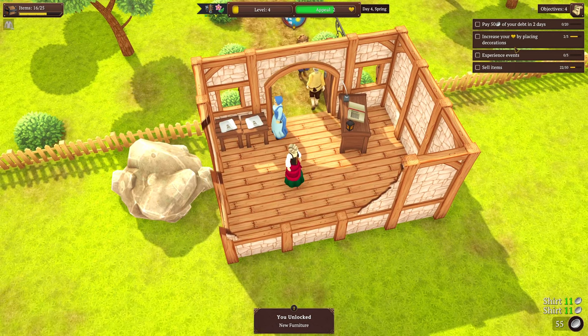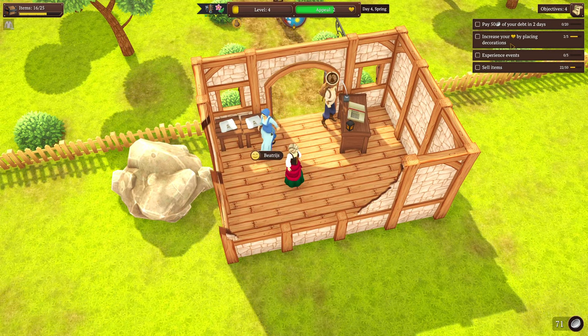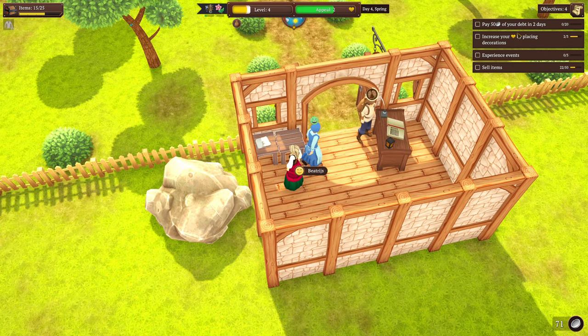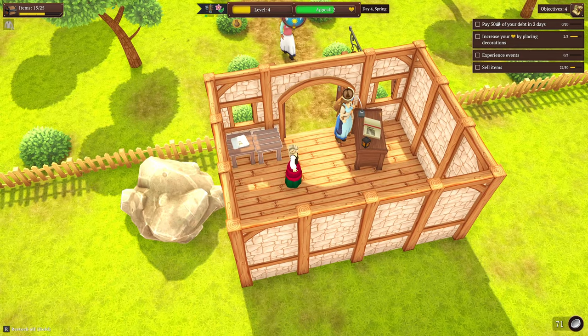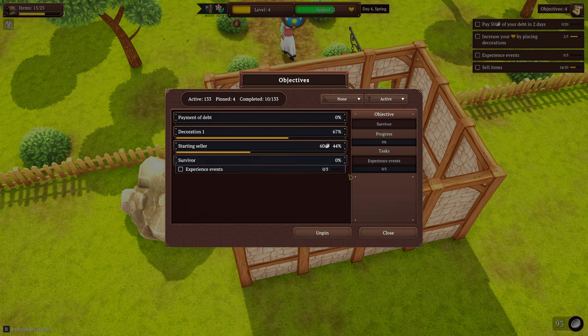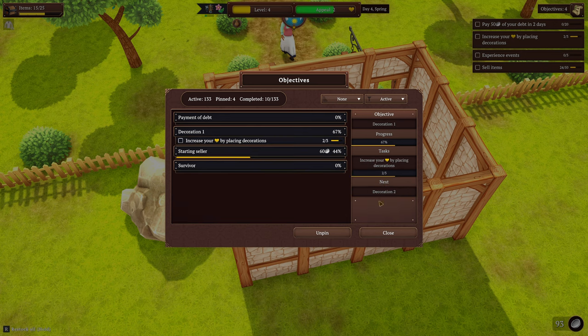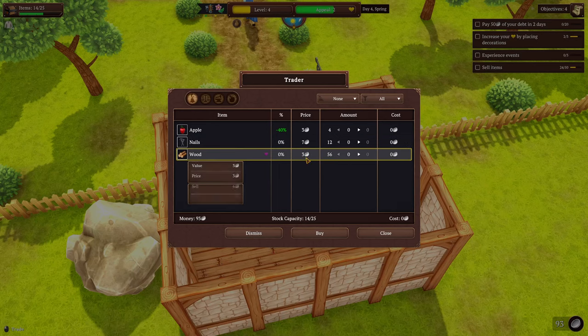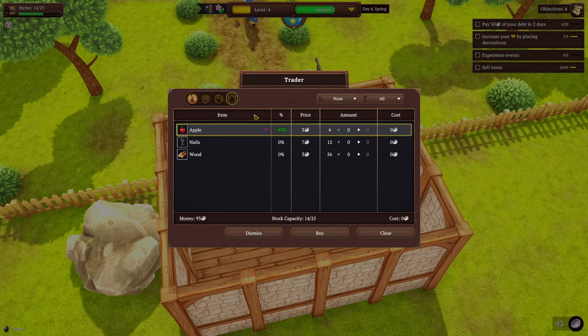New furniture unlocked because we leveled up. I have a new quest available - increase my appeal by placing decorations, so I need to place one more to complete that quest. If I click on the objectives here, you can see what you get - sell items and I'll get a reward of 60 silver for selling 50 items.